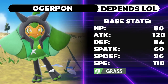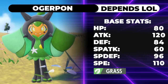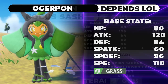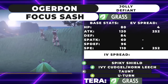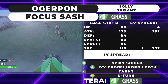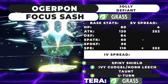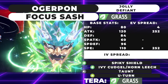Ogerpon has a bunch of different abilities depending on the mask. The Grass form requires no mask — it's basically your default form. Because it doesn't require a mask, your held item is completely free. This is one of the most basic Ogerpons you could run, and its ability is Defiant, which is one of the best abilities it can get. Defiant means you get +2 Attack every time you get a stat drop — so if you get Icy Winded you get -1 Speed and +2 Attack, and if you get Intimidated you get a net +1 Attack.